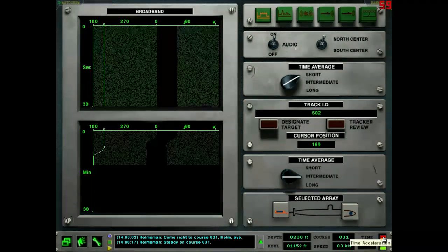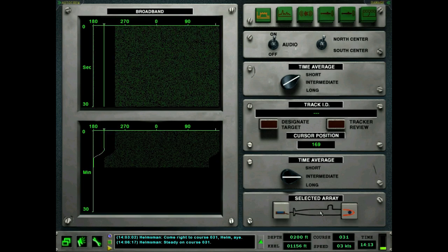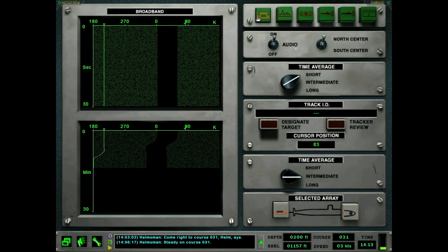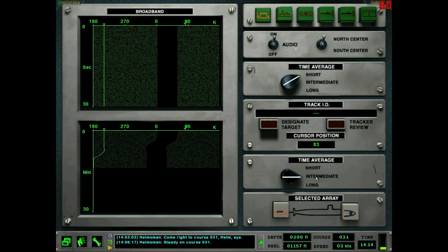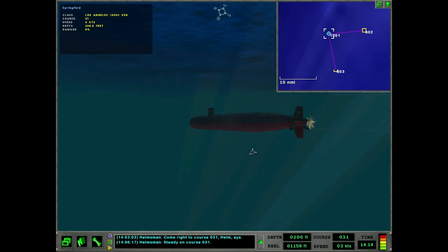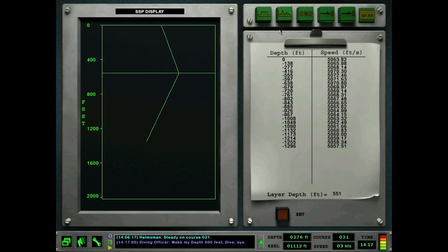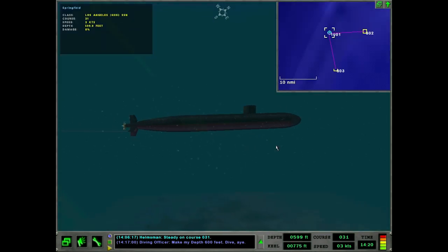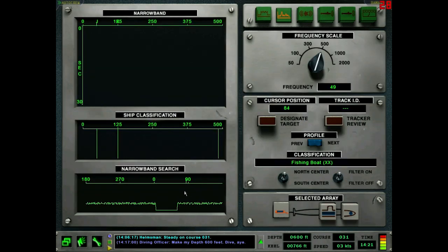Nothing on the broadband yet - kind of disheartening. If you don't have anything on the towed broadband you're sure as hell not going to have anything on the spherical broadband. It's a pretty strong signal - I'm surprised I can't see him on the broadband. Nothing on the long time interval either. Let's go check out beneath the layer - go deep, 600 feet should be good enough. Make my depth 600. Let's see if anyone's hanging beneath the layer.